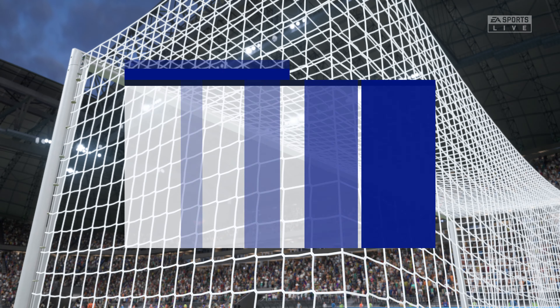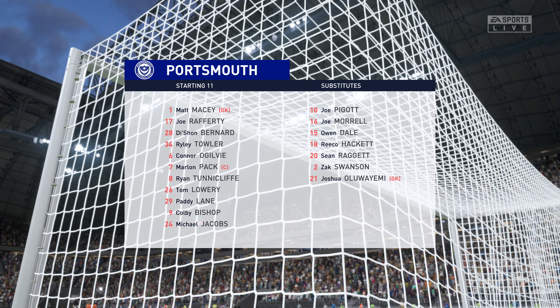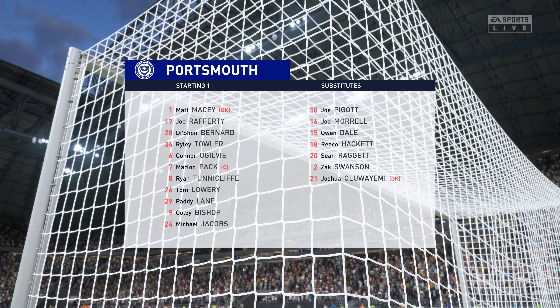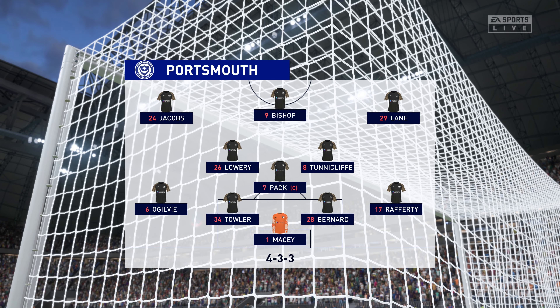Let's dissect the Portsmouth starting eleven. It's a 4-3-3 with two out-and-out wingers, but they do vary their movement — they give width but also make diagonal runs infield when the ball's on the opposite flank. Their performances will be key today.